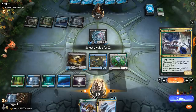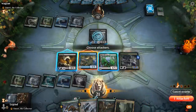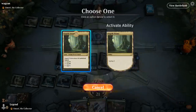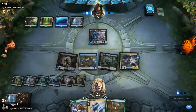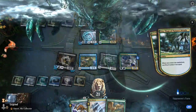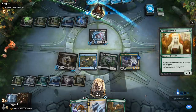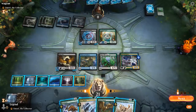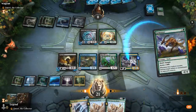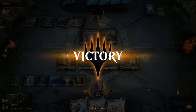Opponent is taken down to five. It's going to be an Uro instead, and another Paradise Druid. I can just mutate anything onto the Hydroid — and that should be game. Hydroid grows into an 8/8 and we attack for 11 in the air. Sweet, onto the next one.